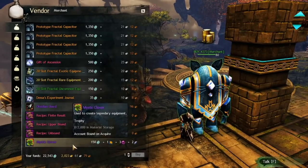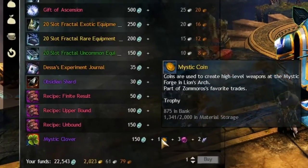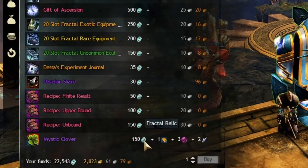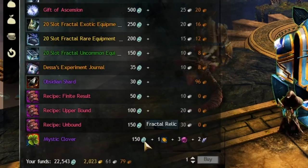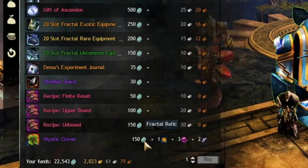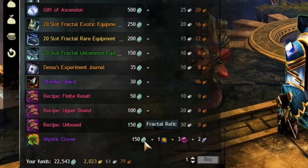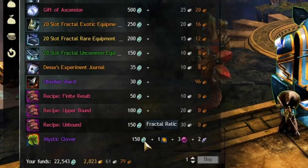You can buy two clovers per day from the fractal merchant. The cost includes a Mystic Coin as well as 150 fractal relics. This means if you buy two every day, you will be draining your relics, which can impede you if you are trying to reach the fractal god title or work on the fractal legendary backpack. But if you have no need of those, this is a great way to spend them.